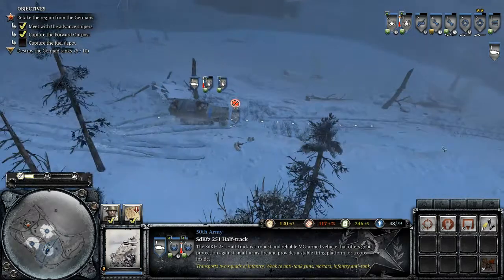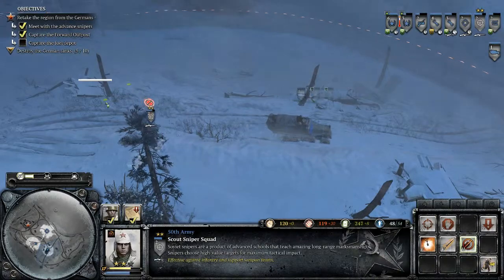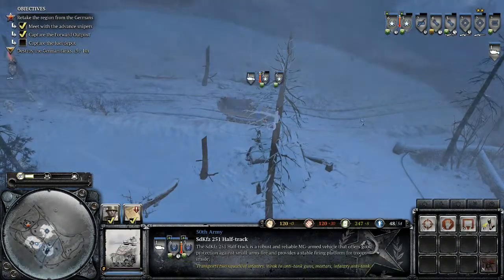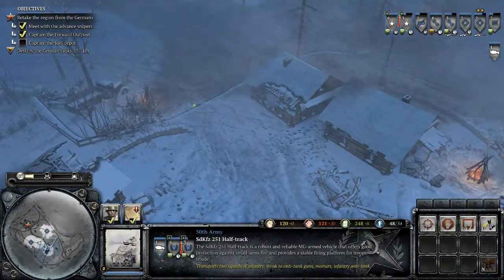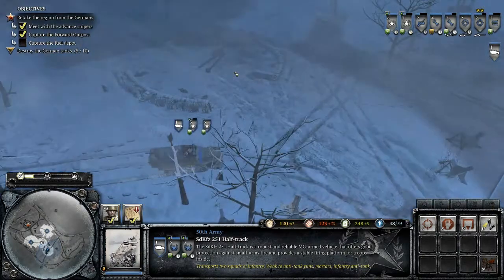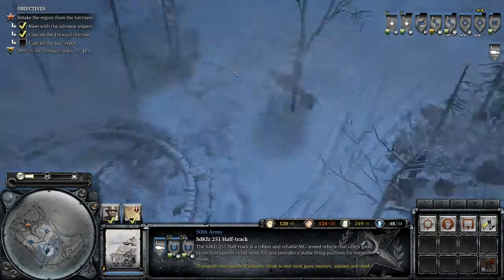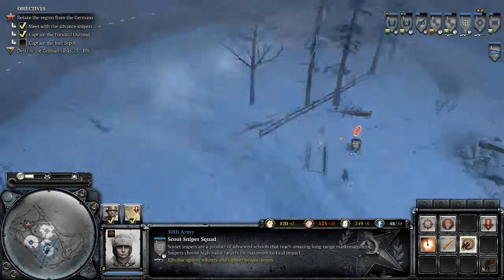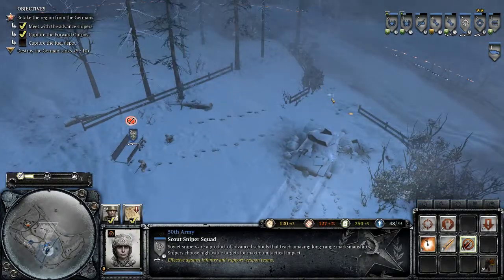So that approach is flawed. Let's get back. Let's keep the scouts up here just in case, since they're immune to the cold. Let's get this half-track to move back here. Let's take this scout and scout a little bit more to the north, so we know that that area is covered with enemy vehicles or enemy troops.